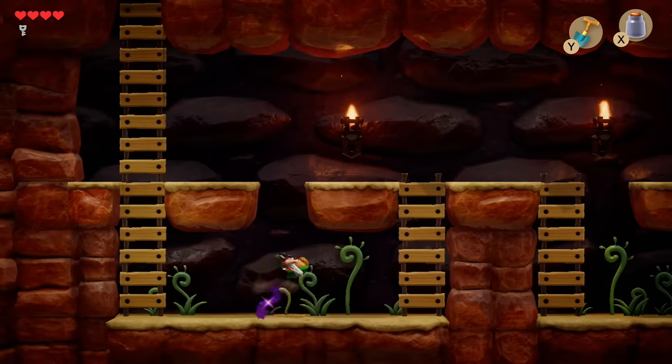And if you hop on them, they always drop a heart — which is really neat, because that's what Mario would do.